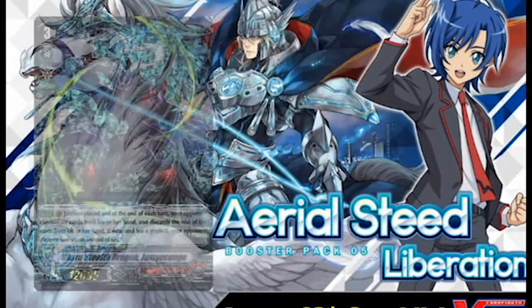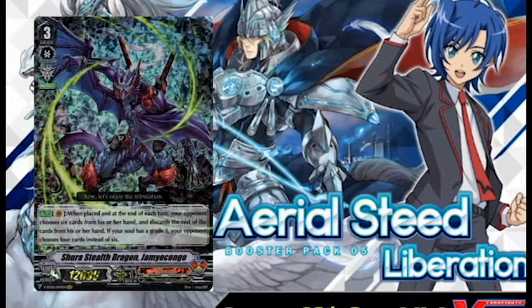VBT-05-004, Sure Stealth Dragon Jammy Congo. Auto, Vanguard Circle, when placed and at the end of each turn, your opponent chooses six cards in their hand and discards the rest. If your soul has a grade 3, your opponent chooses four cards instead of six. When this card was first revealed it was hype because people were like, this is the most broken shit ever. But then in premium it was - that's because you can pair it with Rene, who just should have never been created. They banned Rene alongside Jammy. In standard this is kind of just meh. It's slow, because it requires a grade 3 for you to actually get the opponent's hand down to critical range.